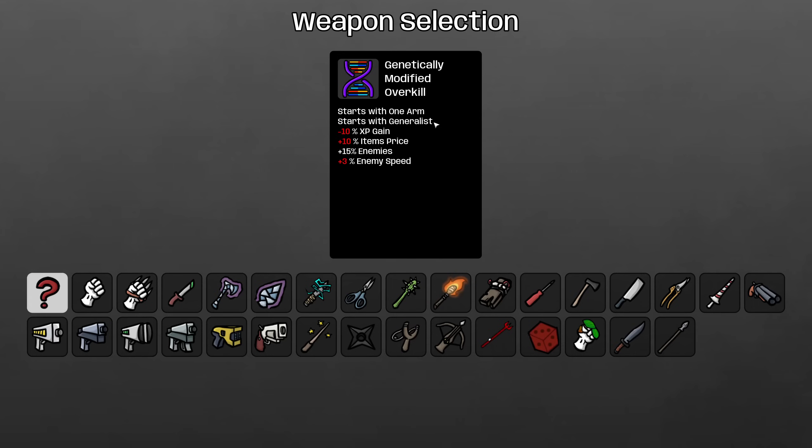I genuinely have no idea how this is going to work, if this is going to create a weird feedback loop of some kind. I also don't know how the weapon caps are going to work, because One-Armed normally can only have one weapon, and Generalist normally can have three ranged weapons and three melee weapons. I don't think it's going to create a crazy feedback loop where each damage gets doubled and then gives us more damage, but that would also be pretty funny. So let's give this a try and see what goes on.